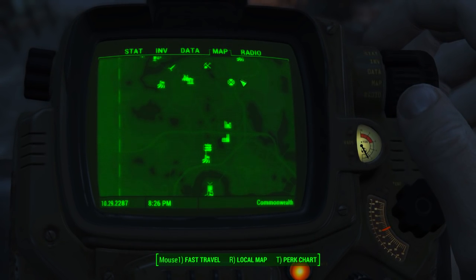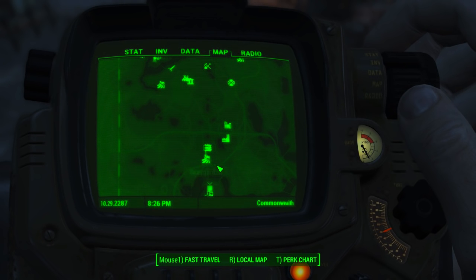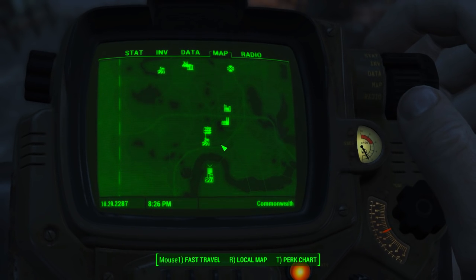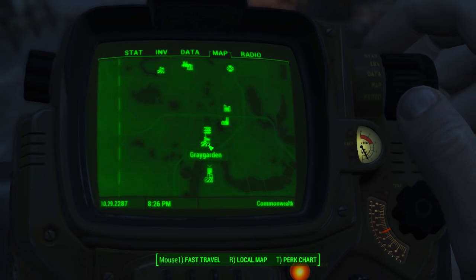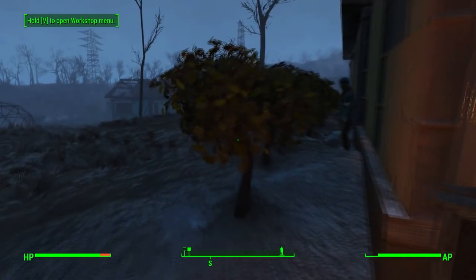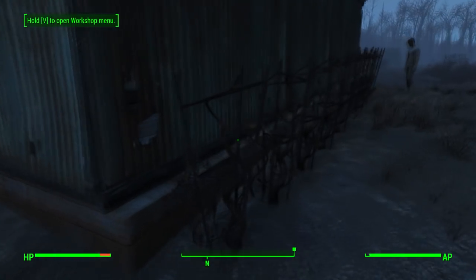Just follow this bend road into the flat area of the bend — not this area, I kept looking up there myself — but it's in this area: Grey Garden. Head there and loot corn plants, mutfruit plants, and tato plants.